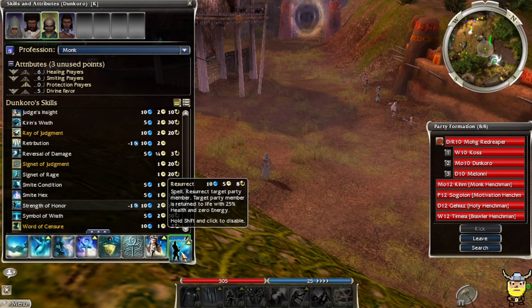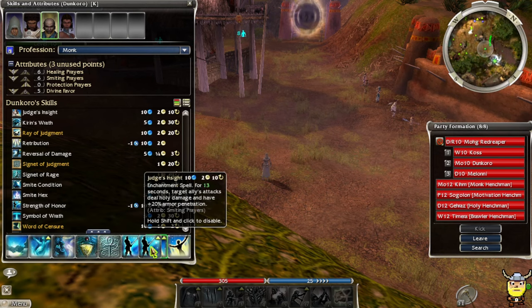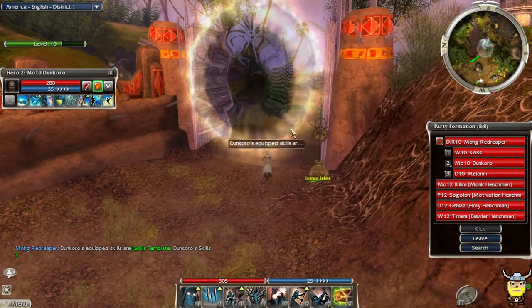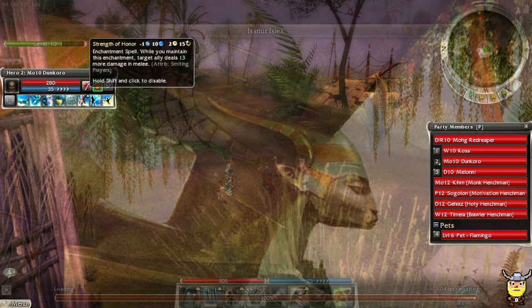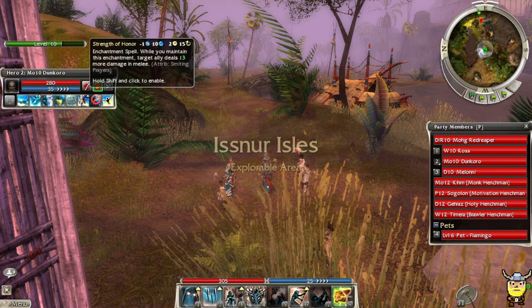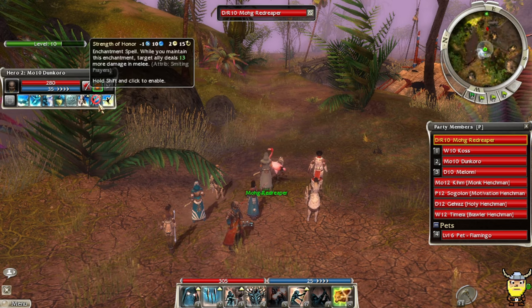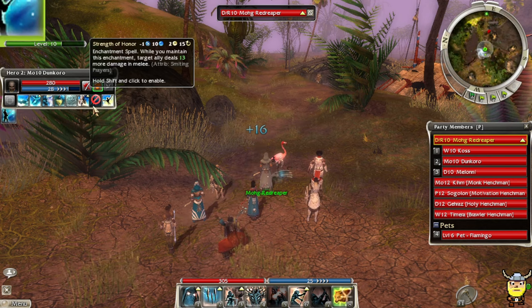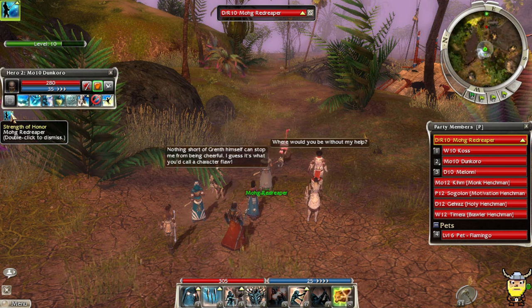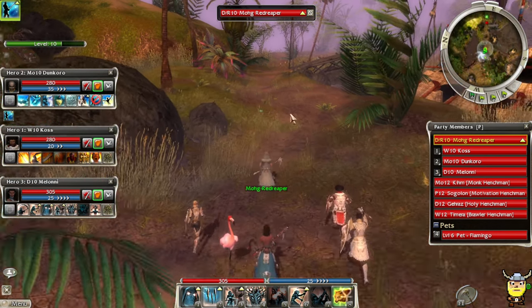Let's try this — we're just experimenting. What I want to do with Strength of Honor: when I get out to the explorer area, I want to shift-click and disable it so he won't cancel it on his own. Then I click on myself, click Strength of Honor, and now he's going to maintain it on me at all times. Since I disabled it he will never dismiss that enchantment. The problem is I need to keep an eye on it — if it gets stripped I have to manually put it on myself again.